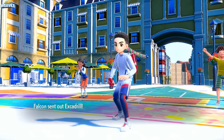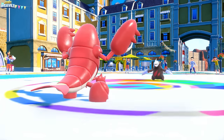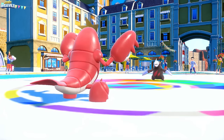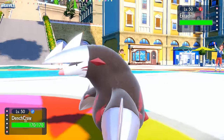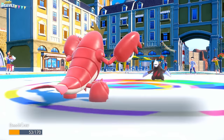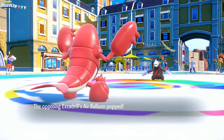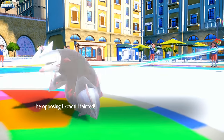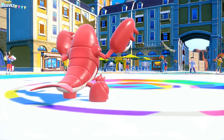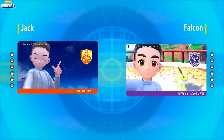Excadrill comes in. Unless it's Scarfed with Mold Breaker, we should be fine — they have Air Balloon still. We still have a Focus Sash. They go for an EQ, we go for a Liquidation, and that's the end of the Excadrill and the end of the game. GG Captain Falcon, that was a fun one. Crawdaunt deserves credit — it kind of pulled the game back. Hisuian Typhlosion did a lot on paper, but Crawdaunt was amazing.